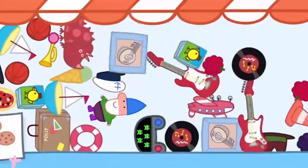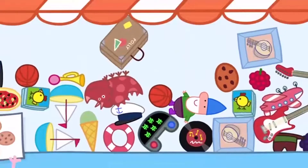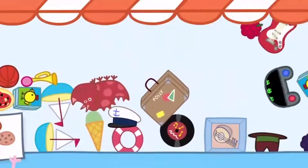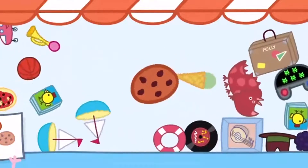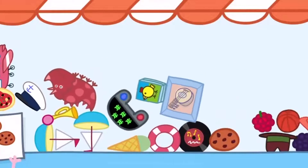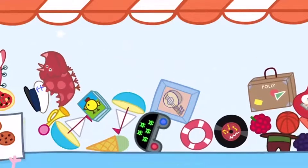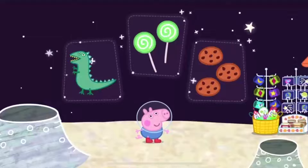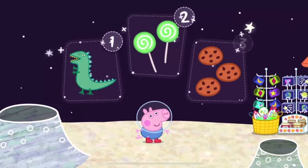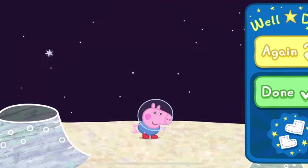Two lollipops. Well done! You have two more to find. Three lollipops. Well done, you have one more to find. Well done! You found everything that George wanted — one green dinosaur, two lollipops, and three cookies. Press the yellow button to play with another character, or choose something to do.